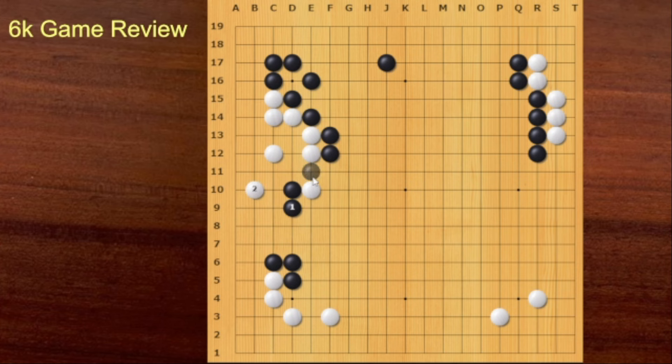Now Black is aiming at this cut. So White should connect. If White connects, then having a stone here is much better than having a stone here. If White plays like this, then this is another Sente move. If White plays here, this is another Sente move. So locally, this move is the best for Black. Black added one more move, but it's a bit awkward and slow. So White started leading from this moment.